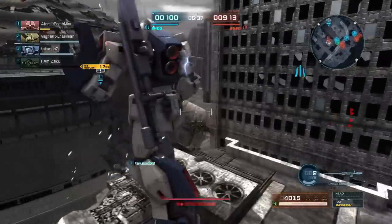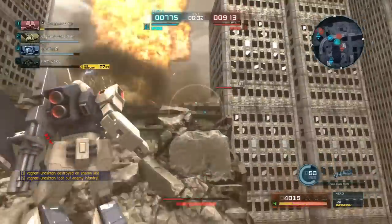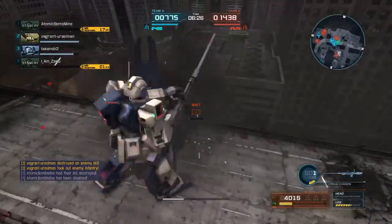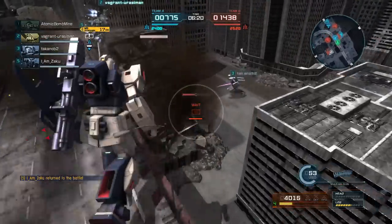Caught it with a tackle, which did not even stun it, interestingly. I think somebody else got the kill — that's fine, as long as it's out of my hair, because I'm already on low health. Tagged that person, tried to catch them with the Beam Saber but they got down the side, and now I'm just trying to get a good shot in without hitting my allies.